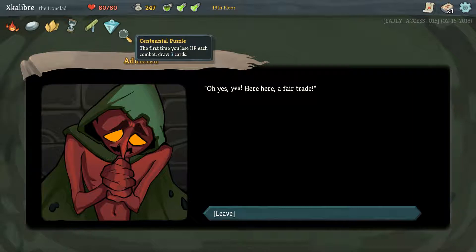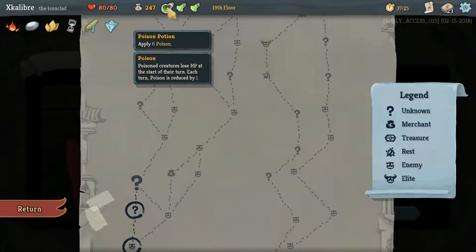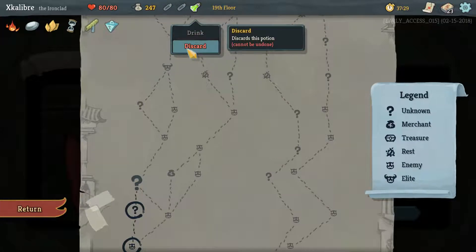Centennial Puzzle - the first time you lose HP each combat, draw three cards. That's quite a lot of cards. Let's discard these potions, no interest in carrying them around.